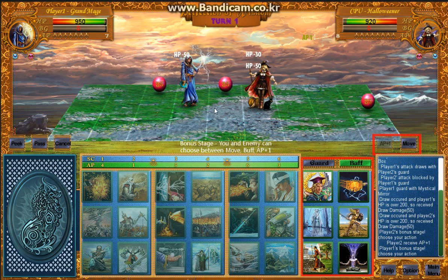Like this, my attack card battles with the opponent's guard card, and my guard card battles with the opponent's attack card. The victor is decided by a rock-paper-scissors rule — only the winning card can take its effect. And now is the bonus stage. Each turn has a bonus stage.